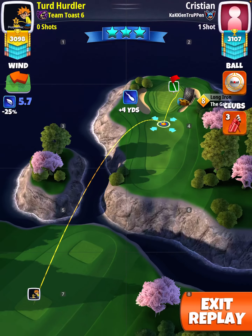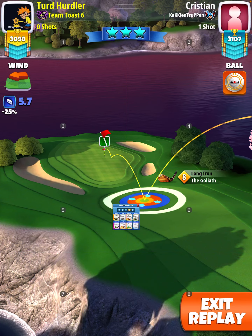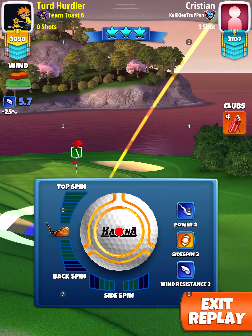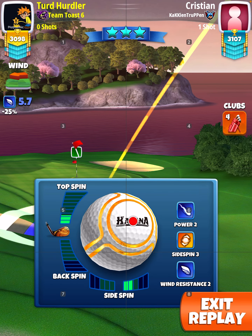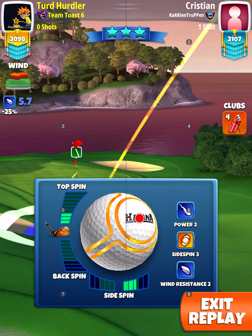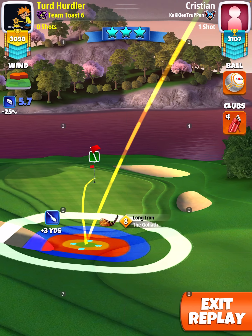We're taking a look at hole number four rough bump, using a Katana ball and a Goliath 8, using about 2.4 bars of right and a little more than three top — right at three top: 2.4 right, three top.